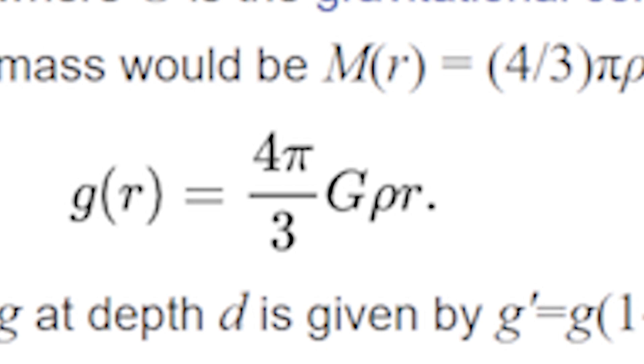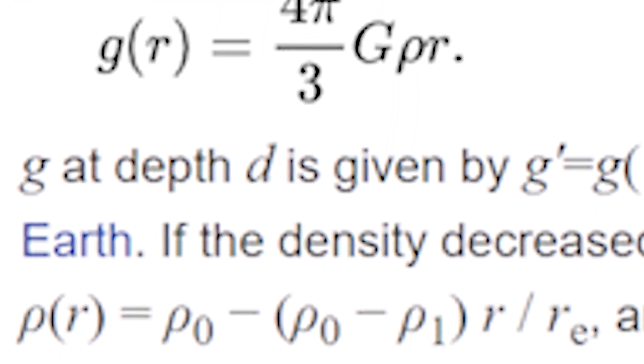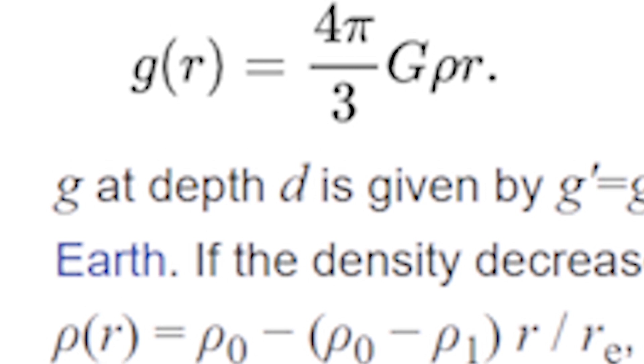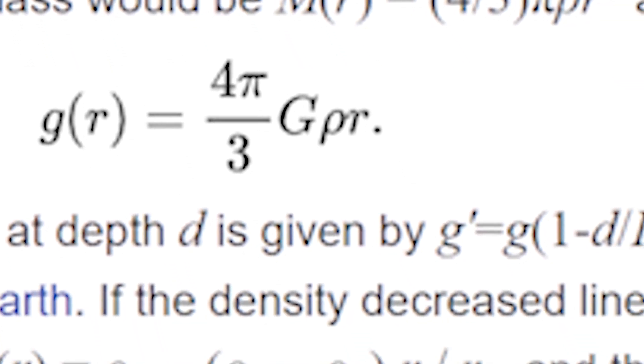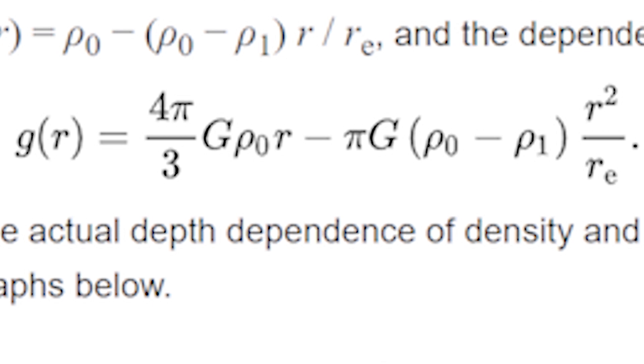The density in fact changes layer by layer, but to simplify we'll assume it changes linearly from the surface to the core — from about 3,000 kg/m³ to 13,000 kg/m³. Plugging this linear density into our gravitation formula gives a total function — or rather a parabolic function — for how gravity changes as a function of depth.